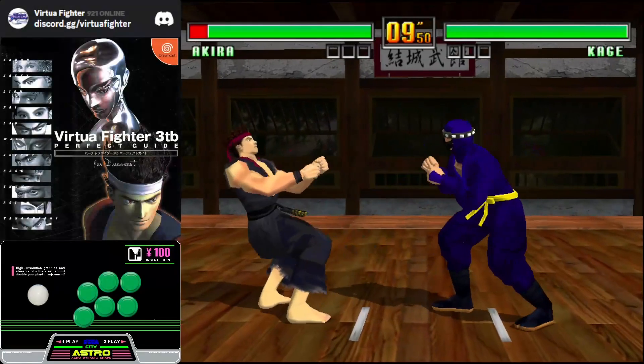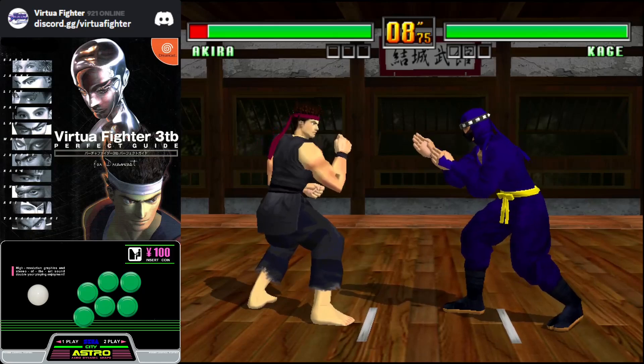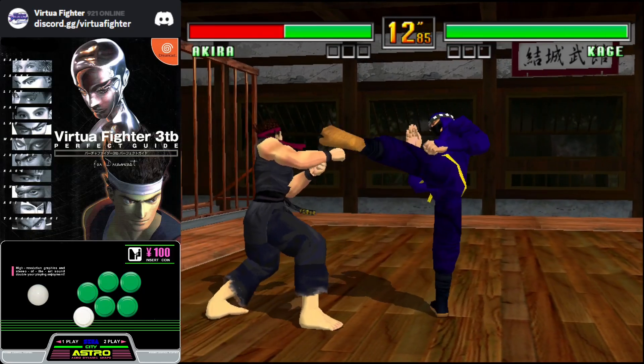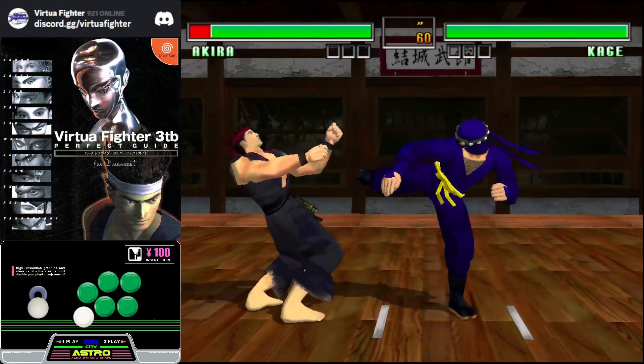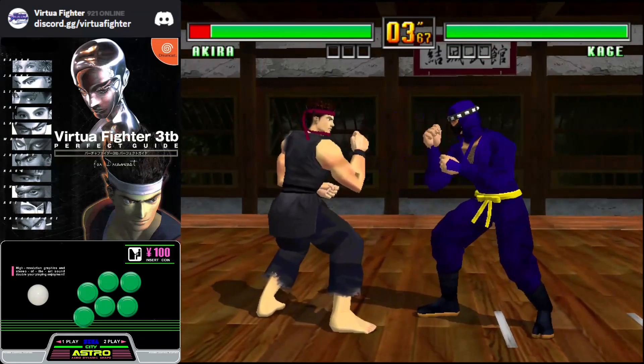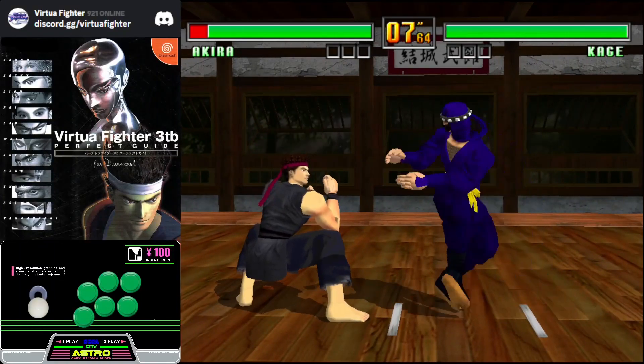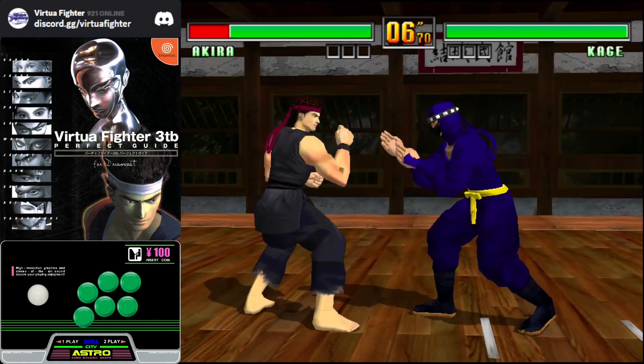A stagger is an attack that puts your opponent off balance. While the opponent is staggered, they are unable to guard, but will be invulnerable to throws. The most common type of stagger is crouch stagger, which can be initiated by hitting a crouching opponent with an elbow class move or sidekick class move.